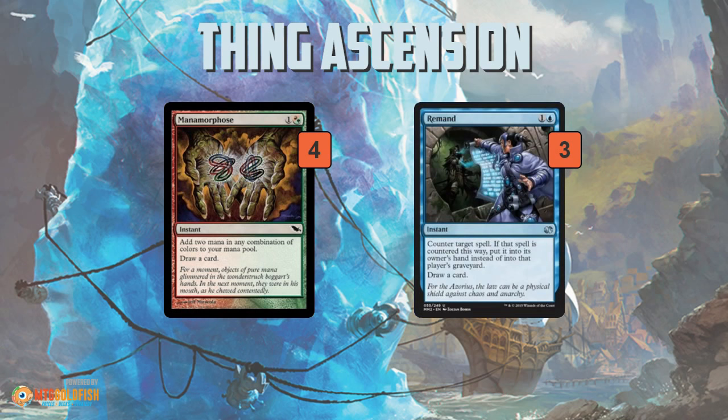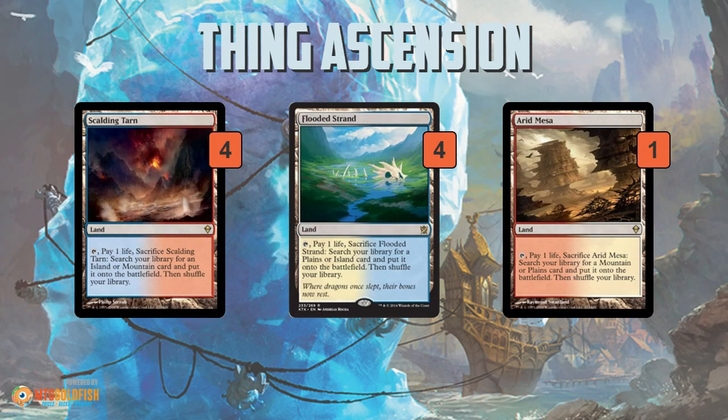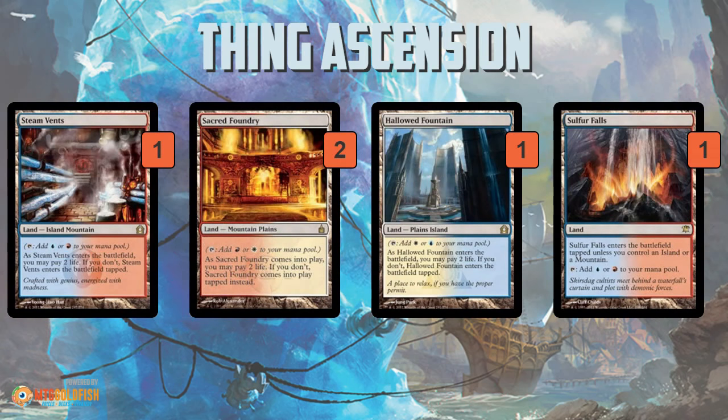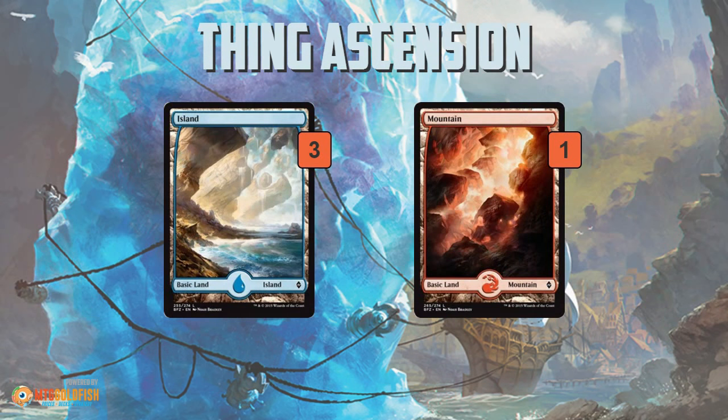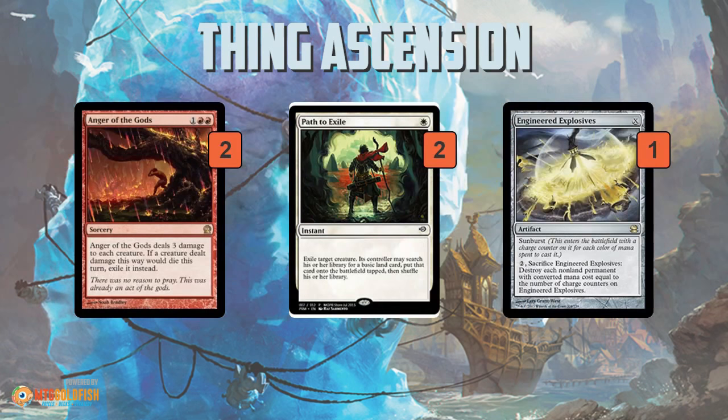In the mana base you get a bunch of fetch lands, a bunch of fetchable lands, a single Sulfur Falls, and some basics — very straightforward. Sideboard-wise, there's some powerful enchantment hate. The deck is essentially Jeskai but splashing white mostly for sideboard cards like Stony Silence for Affinity, and then Lightning Helix is the only white card in the main deck.